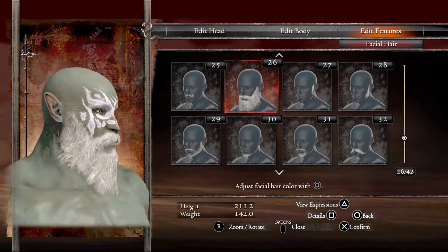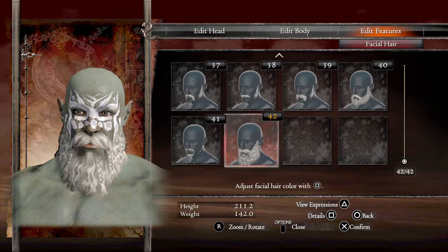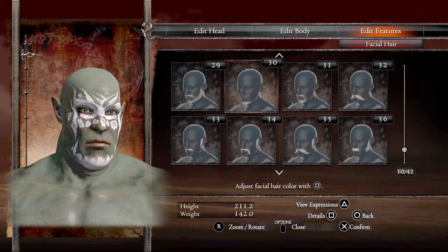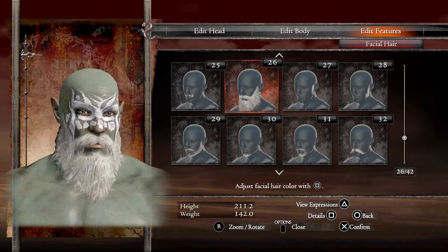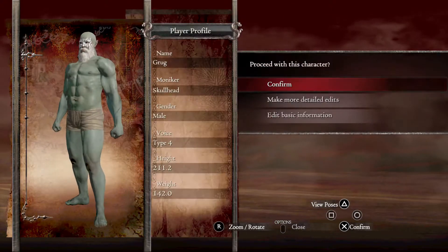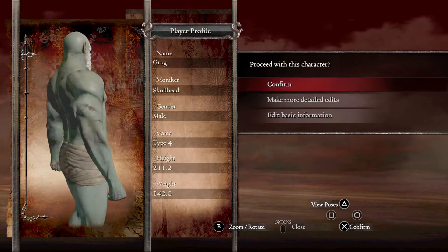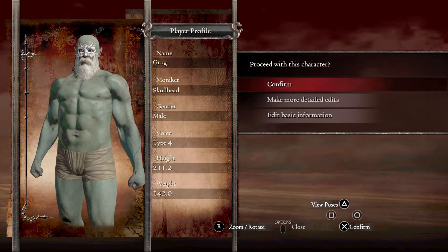Deciding between a scruffier beard or something plaited — yeah, that one makes his lips look funny. We'll go with that option. I've made him big. His name's Grug, because he's an Aussie orc. And he's going to be a great big two-handed sword-wielding, or two-handed hammer-wielding, maniac.